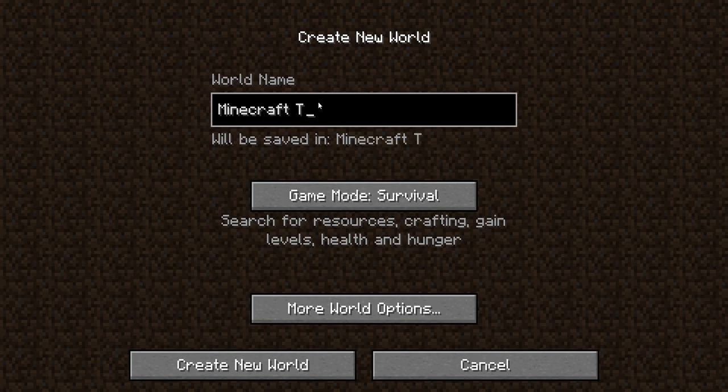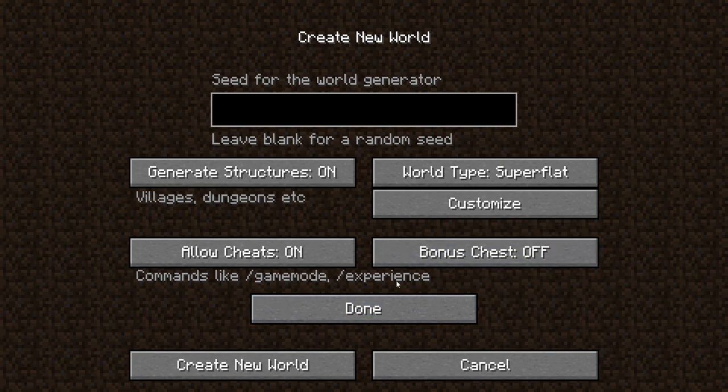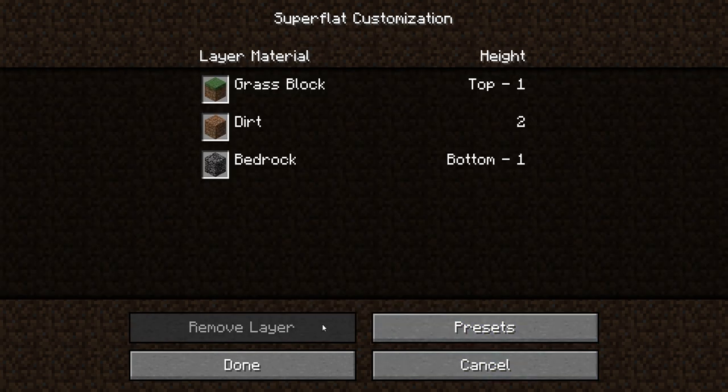More world options: super flat. Bonuses off, super flat, customize — done creating the world.